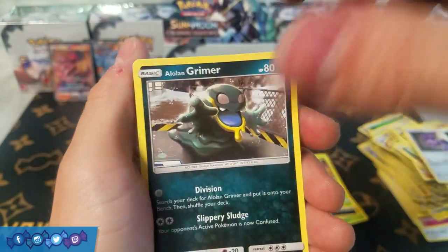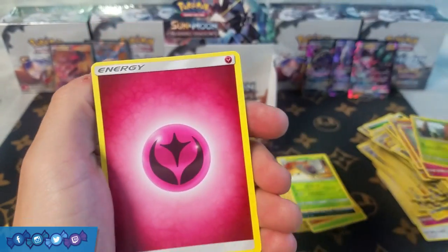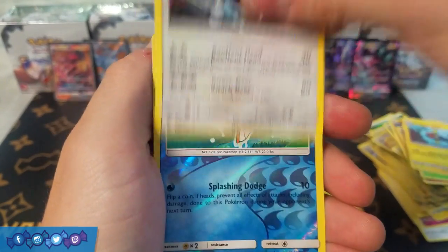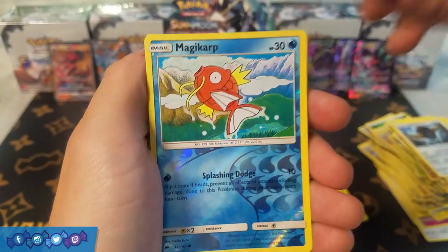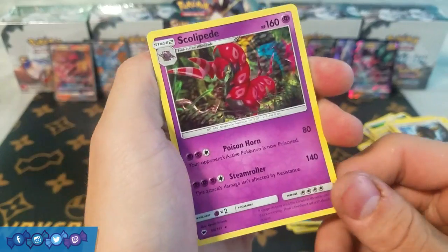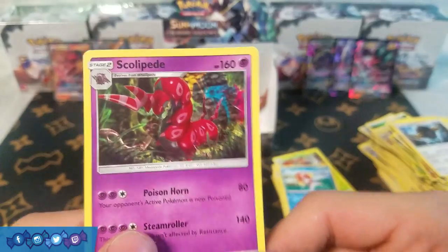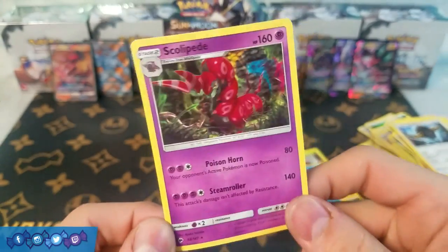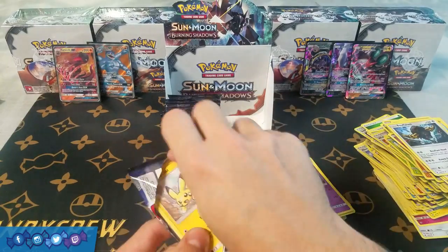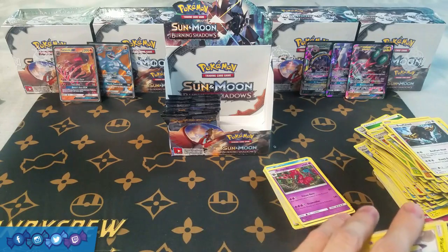Next pack: Noibat, Alolan Grimer, Riolu, Cutiefly, Dewpider, Fairy Energy, Semi-Sage, Electric energy, Bufalant, Reverse Holo Magikarp, and a rare Scolipede. The first time I saw this card it kind of had me tripping because I thought the card was a holo due to the weird colors in the background, but then I realized — oh wait, it's just a regular rare. It faked me out. So it's a bad card and it's just a regular rare, never mind.